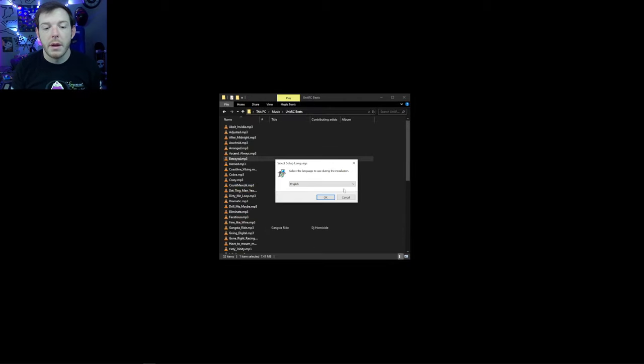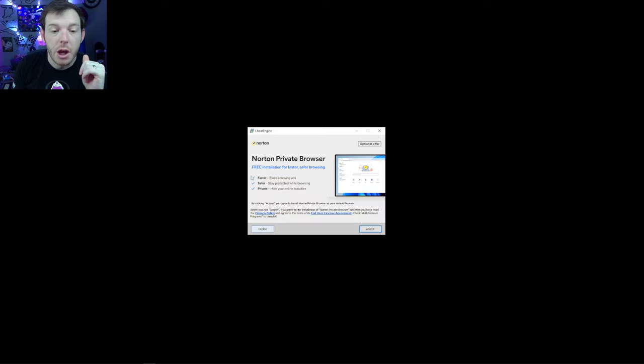So now you're at the setup — easy. We're gonna do English. Do not skip through this because it will install stuff on your PC that you do not want — that's how they offer this program for free. Click OK. Welcome to Cheat Engine — next. Right here, if you click Accept you'll put a promotional offer of extra software on your computer that you don't want. So we're gonna decline. It asks: do you want McAfee Web Advisor? Nope, decline. Do you want Norton VPN and all this other stuff? Decline. We've declined all the bundled offers — I want to show you that so nobody gets tripped up and accidentally installs McAfee or Web Advisor on their parents' PC.